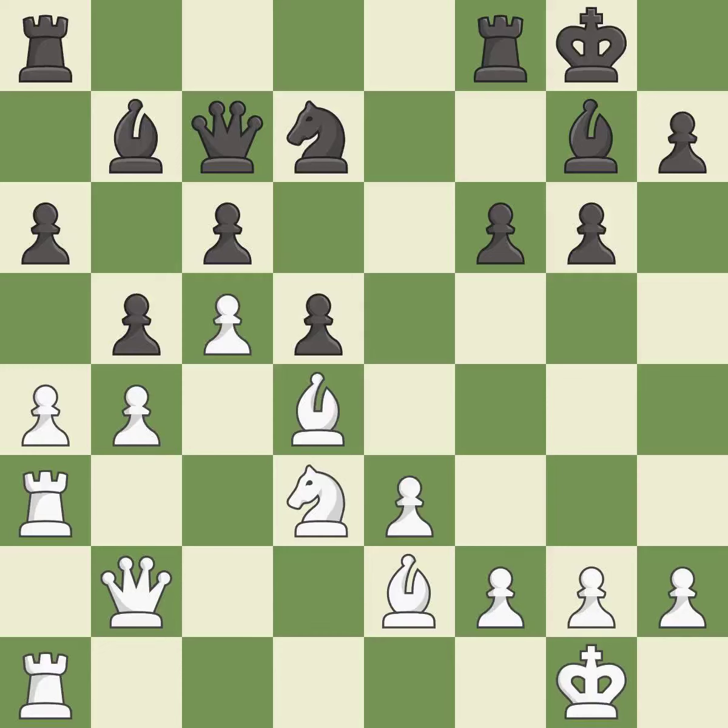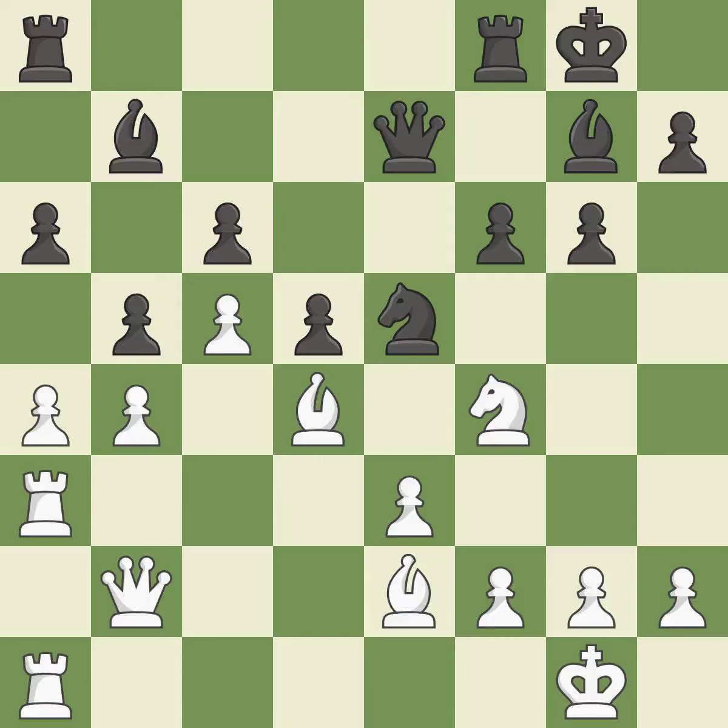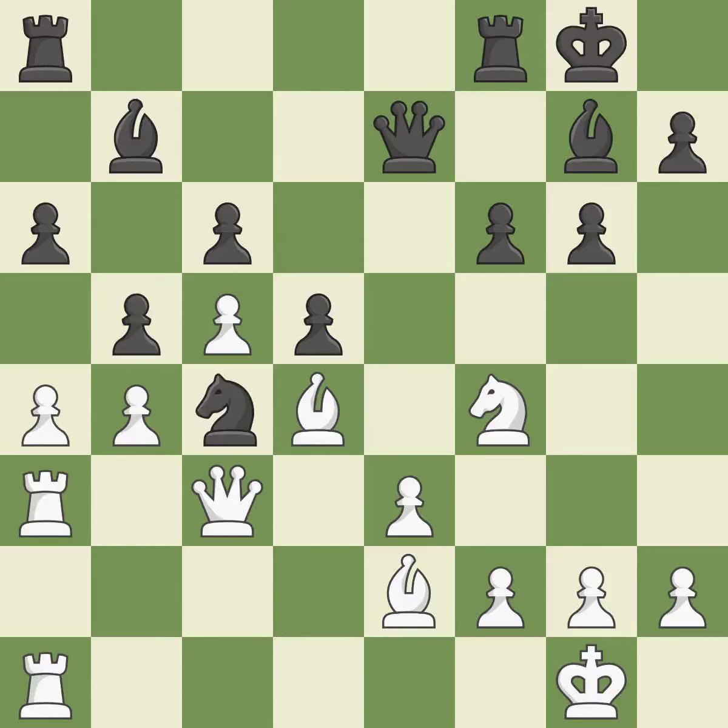Takes back — it is best. This offers an equal trade of pieces. This threatens to fork pieces — it is best. This prevents the opponent from being able to fork pieces — it is excellent. This threatens to take an outpost with a knight — it is good. That's not a mistake, but it's not the best move either. The knight now occupies an outpost, a secure square in the opponent's territory — it is excellent.